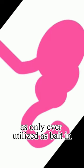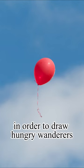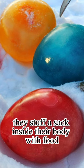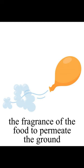The food they keep in their cavities is only ever utilized as bait and never as food by the entity. In order to draw hungry wanderers and other creatures to them, they stuff a sack inside their body with food, then gently release air from their knot to cause the fragrance of the food to permeate the ground.